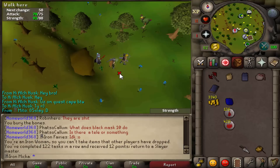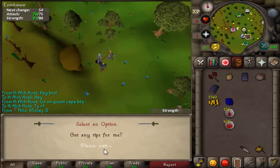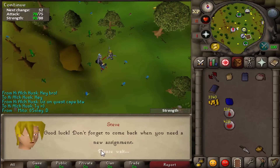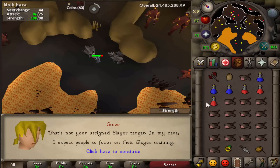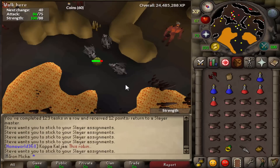So let's see what we get from the next task. We do get Black Dragons — super easy and quick task, I'm going to quickly do it on the little guys. And just like that, another task is completed. Let's see what we can get for the next one.